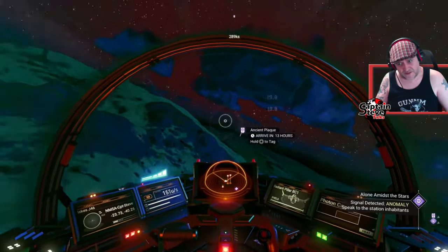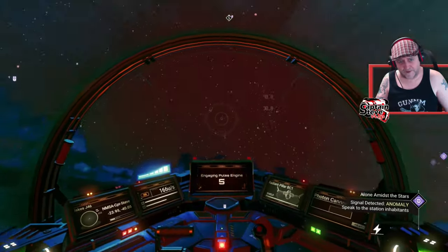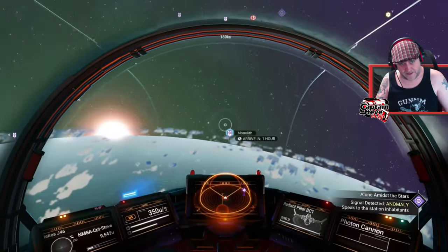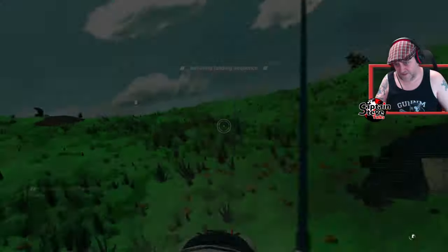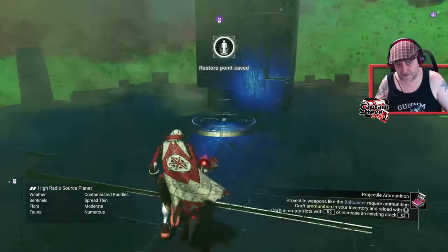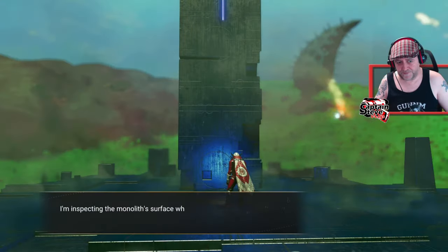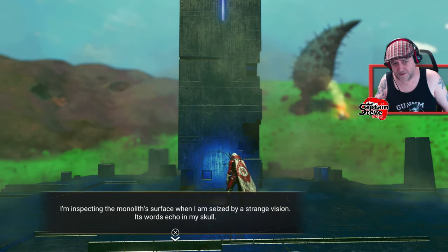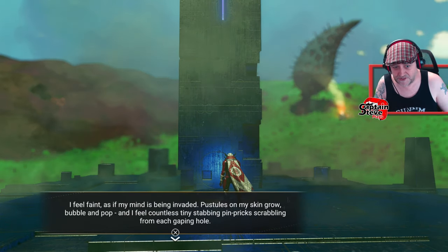If you are wanting to be Gek, from the galactic map you'd have to jump to a Gek system. Okay, let's get in my ship and fly on over to the monolith. There's the monolith — one hour away if I fly it through the atmosphere and then go back down again, you'll be able to get there a lot quicker. Okay, so I'm at the monolith.